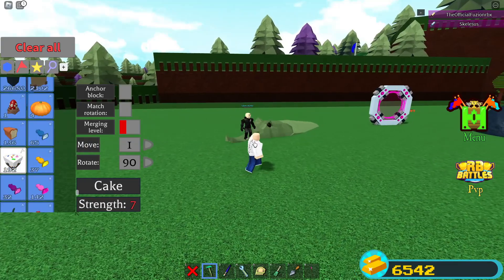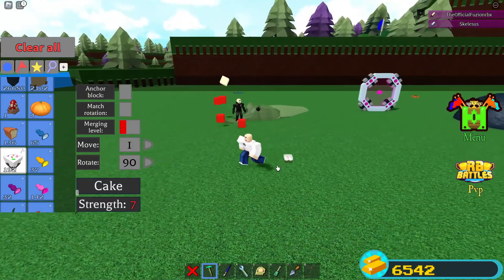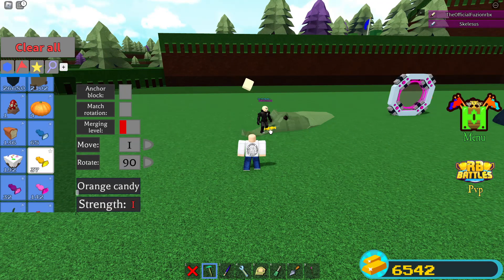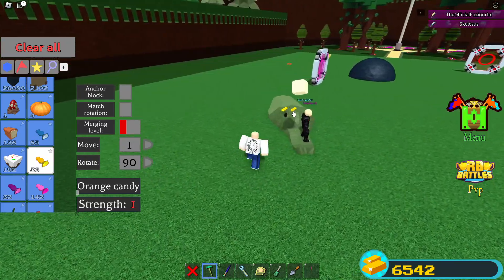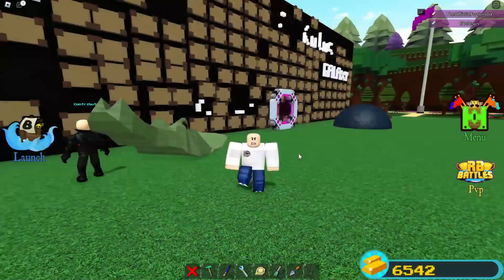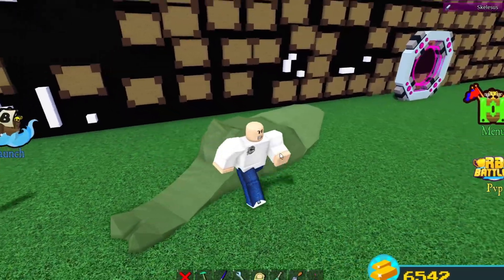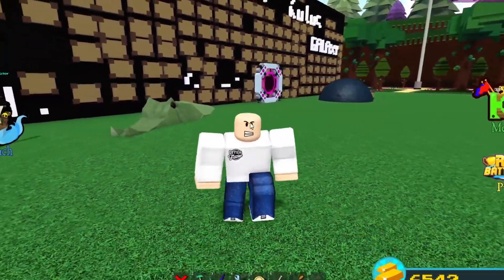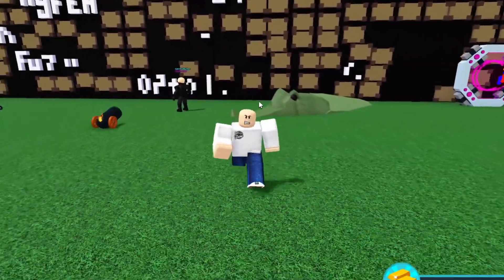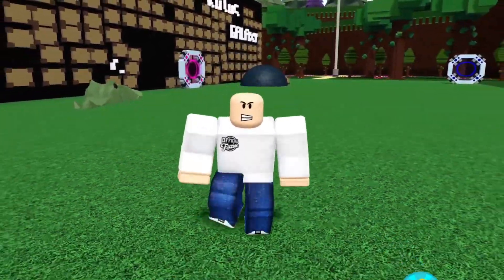It actually doesn't do damage to players but it does damage to builds. If I place a cake — oh my gosh, this is just an auto build destroyer, it'll destroy anything in its path. I wonder what happens if you load in a build. This is actually one of the coolest things we've done inside the game. If you want to see a part two with some of the craziest items, like, subscribe, turn on notifications, and I'll see you in the next one.